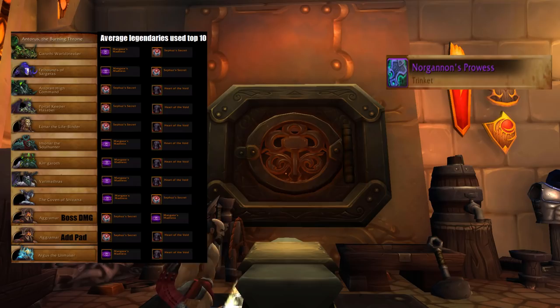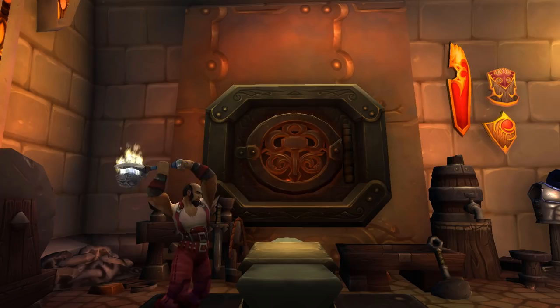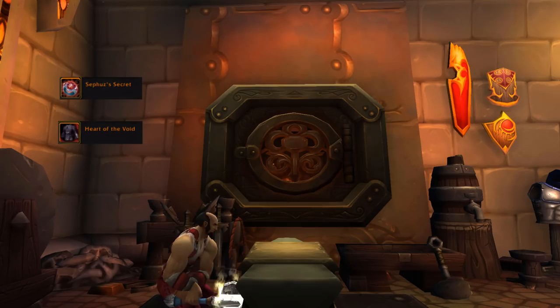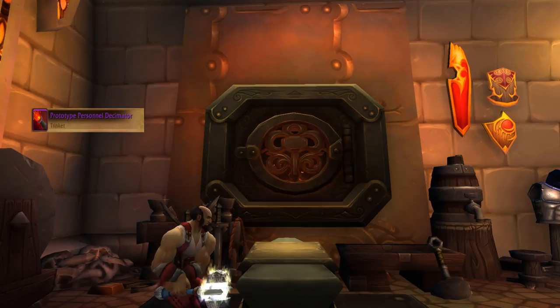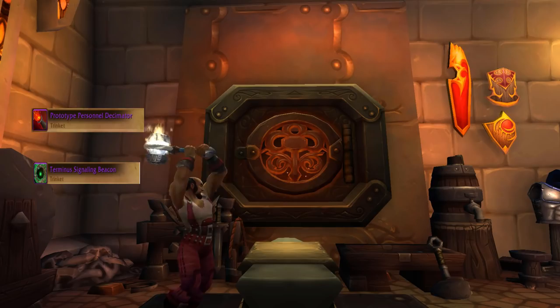In mythic plus, the legendaries you'll use will generally be Sephiroth's Secret and Hath of the Void, swapping out Sephiroth for Prydaz if doing a high key where one-shots are possible, which isn't a thing until the mid to high 20s. TPD again is a must-use trinket, with the second slot going to any other AoE trinket you have, the clear winner being Terminus Signalling Beacon from Mentoran High Command.